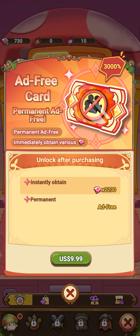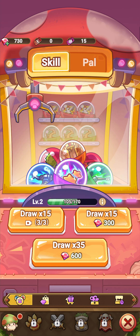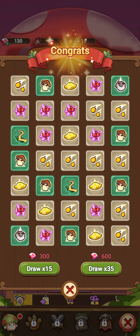Oh, I would like that too — maybe I can buy that also. Instantly obtain 2,200 gems, permanent ad-free — I like that, since I hate ads. I'll actually think about that because I really want gems. I just used another 600 gems.